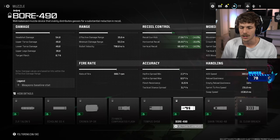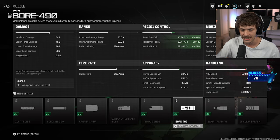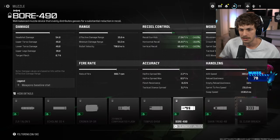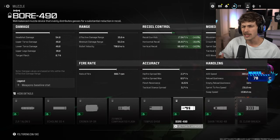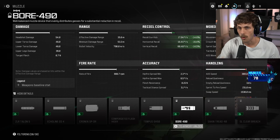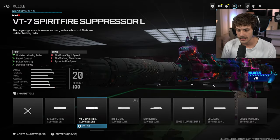Another muzzle I really want to try on this build is the Boar 490. It does hurt ADS speed, but you get a lot of recoil control. If you're struggling with this build — it does have a decent amount of recoil but overall it's pretty easy to use — the Boar is going to be a very good muzzle.